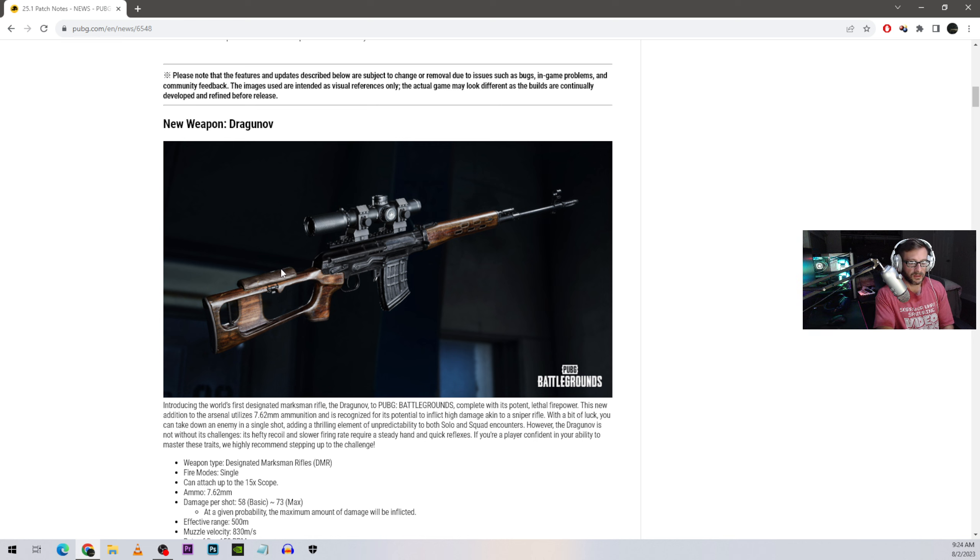I think the coolest updates are going to be the Dragonov and the zip lines in Miramar. Zip lines seem like such minor changes but they really can change the whole dynamic of gameplay, especially if the circle ends near them. I'm looking forward to anything that makes Miramar more enjoyable — assuming they don't just remove it. I'm also excited to try out the new Dragonov weapon. Thanks for watching, hope you have a wonderful day, and always remember — Taylor Swift for life. Bye!